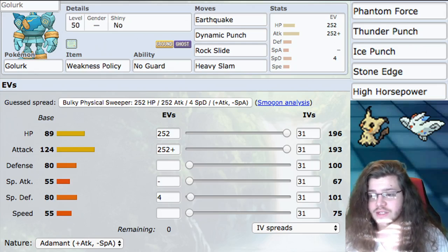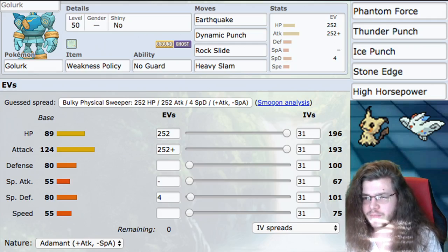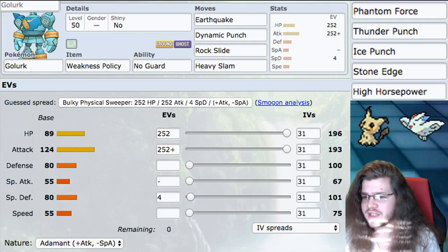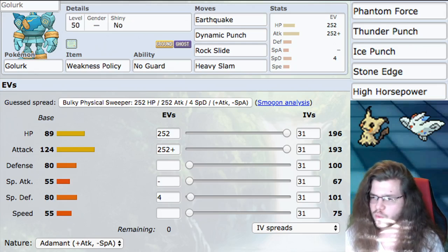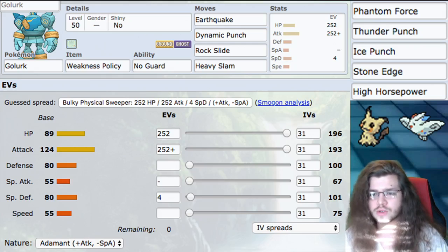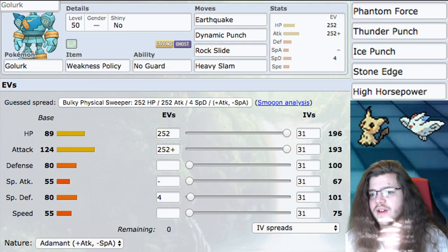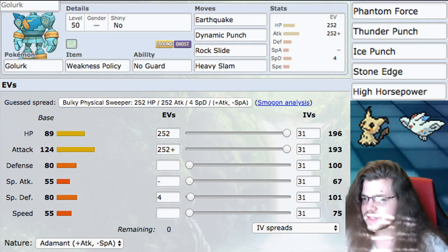First off in flex moves, we have Phantom Force — just a good STAB move, gives us access to Max Phantasm. It's a two-turn move, so it's an upside and a downside, but it hits through Protect, which is really good. Then we have Thunder Punch and Ice Punch — these are mostly to take advantage of Iron Fist, the alternative ability, which gives 20% additional power on all punch moves. That makes Thunder Punch and Ice Punch both good coverage options if you need certain coverage on your team instead of Heavy Slam or Rock Slide.